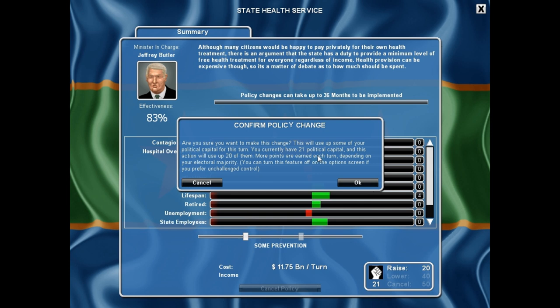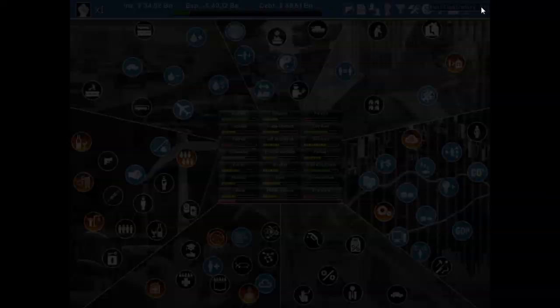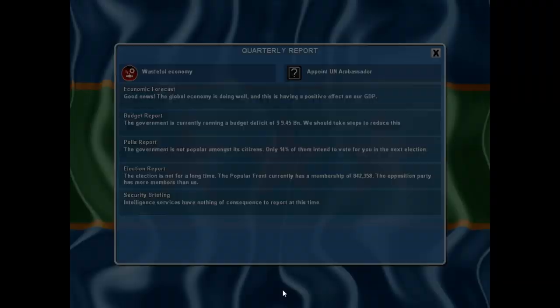We'll exit out and it asks: 'Are you sure you want to make this change? This will use up some of your political capital. You currently have 21 and this action will use 20.' Points are earned each turn depending on your electoral majority. We go ahead and hit OK — we now have just one political capital left for this turn, so we really can't do anything else. Let's go on to our next turn using the arrow or hotkey F6.